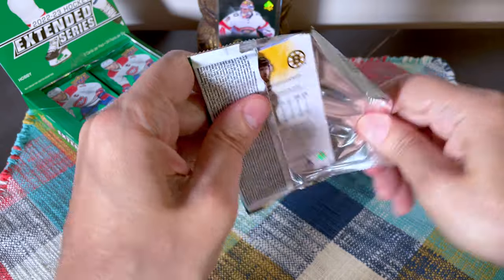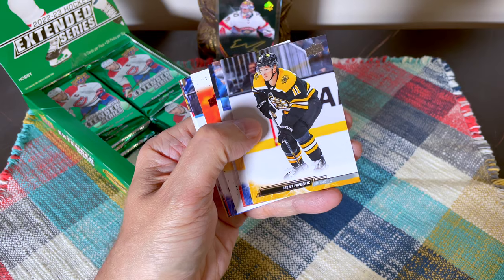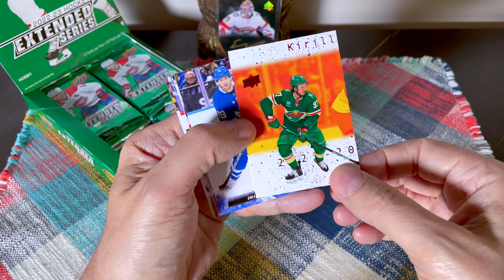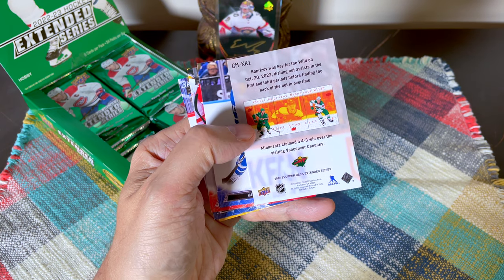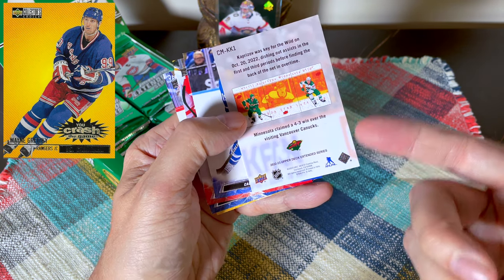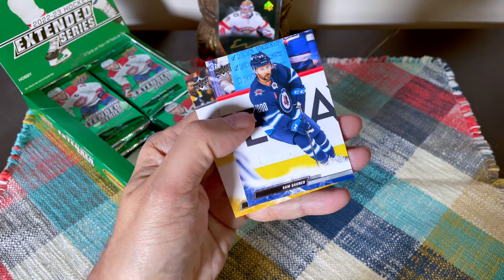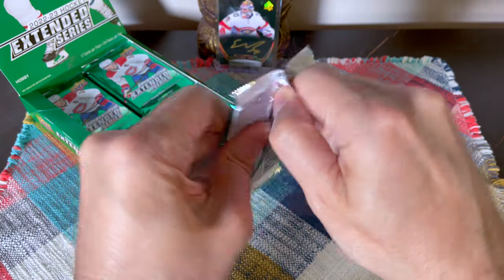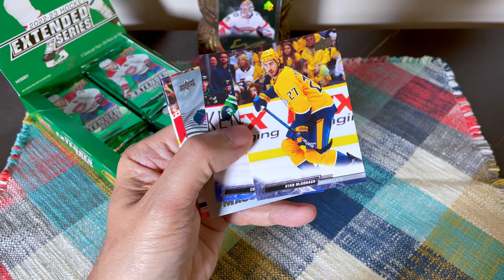I'll splash through the cards as best I can. This is not my favorite product but it's a good, fun product — we just have to wait for the price to dip. We do have a Caroll — one of the commemorative Collector's Choice cards. It might be the 'You Crash the Game' cards, actually. Hard to say — I used to have that set and gave it away to one of my subscribers. We do have an insert: Ethan Bear, McDonough.